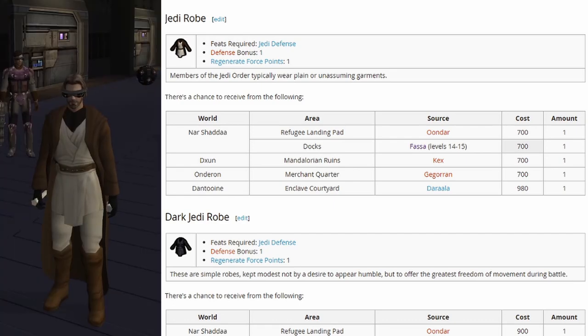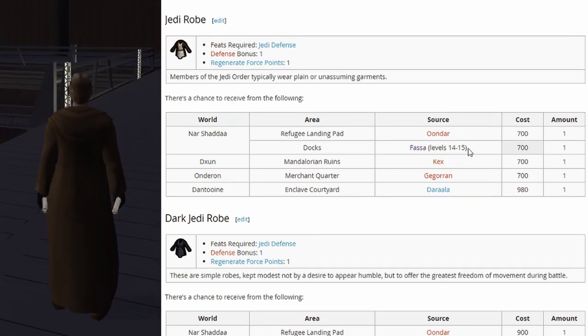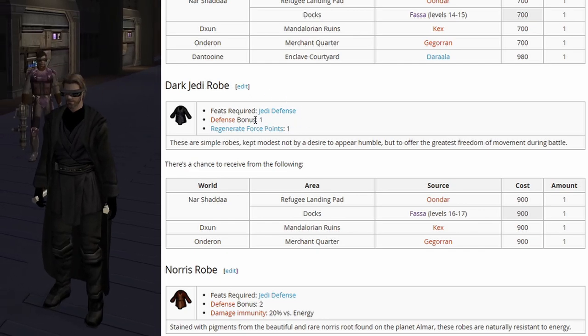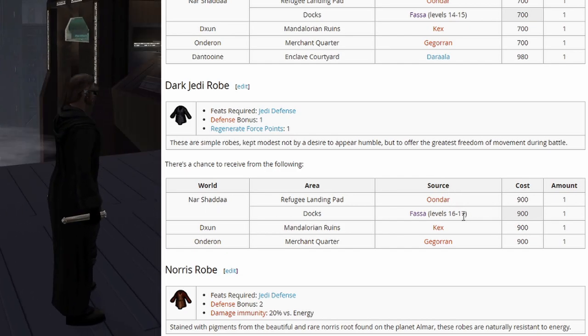Then we have the Jedi robe, which offers a defense bonus of 1 and regenerate force points 1. It starts spawning around level 14 and 15. Then we have the Dark Jedi version — the Dark Jedi robe — which still gives a defense bonus of 1 and regenerate force points 1, starting around level 16 or 17.